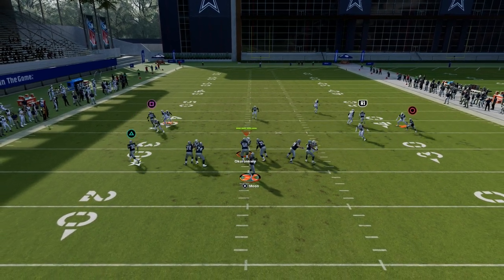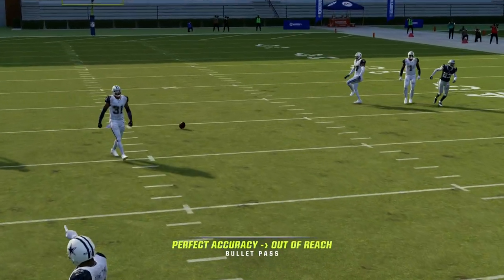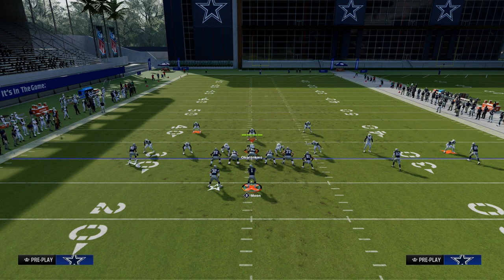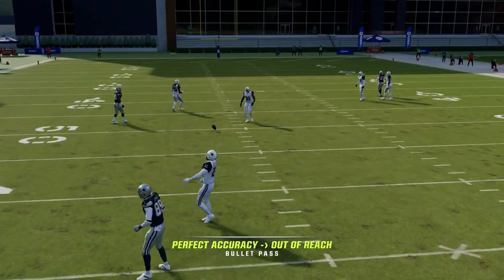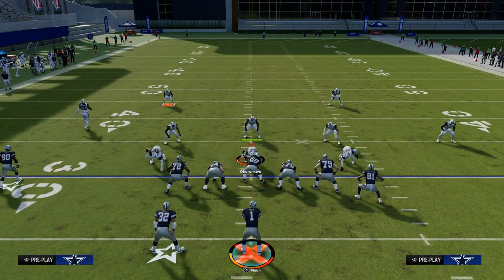The other route you have, if they try to user the post, is this little check-down drag route over the middle of the field — very effective at beating man coverage, even though Warren Moon can't throw a five-yard pass despite being one of the best quarterbacks of all time. Shout out to passing thresholds. Inside pass elite — it's actually crazy that he missed that throw. But you can see he's open.